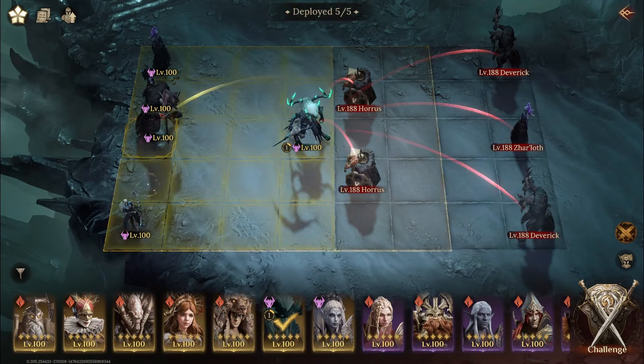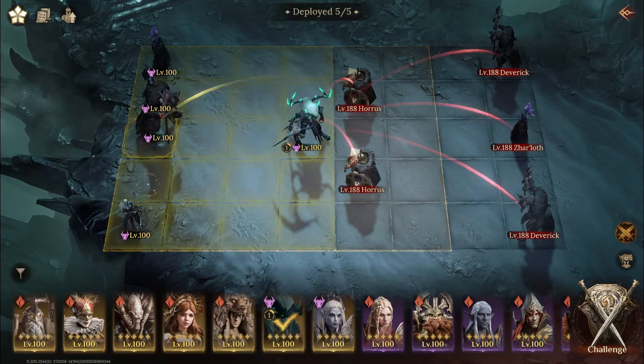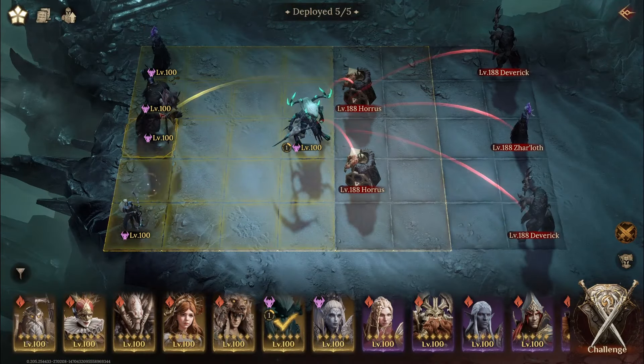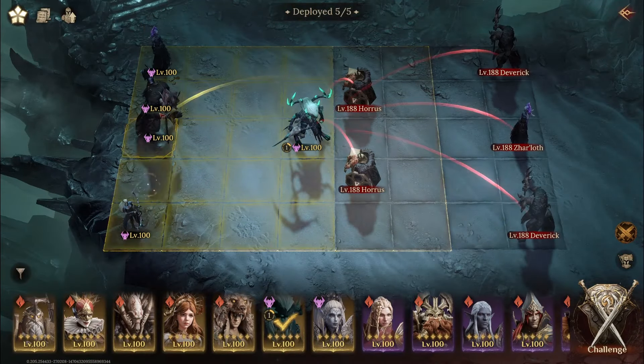I used Horus here, but next fight I'll move Horus out and bring Zarlov back in because we could have done it with Zarlov as well. I want to show you different teams. The wild team is still one of the best to clear this, but we could see the burn team wasn't that bad. Let's try the burn team again - the survival just wasn't the greatest.